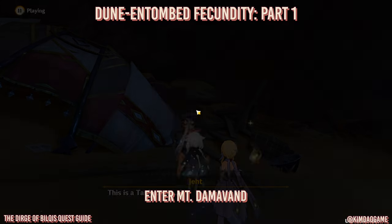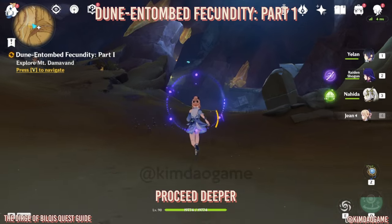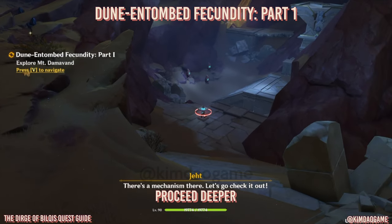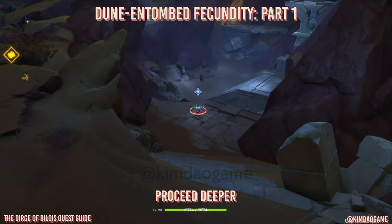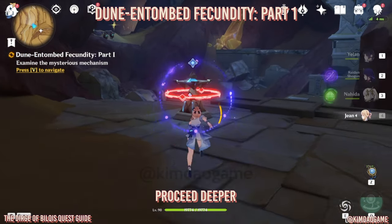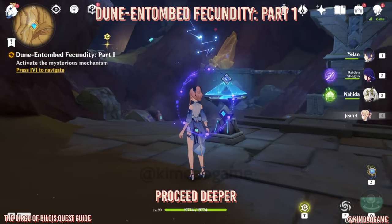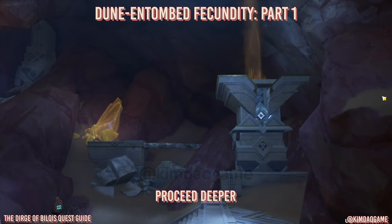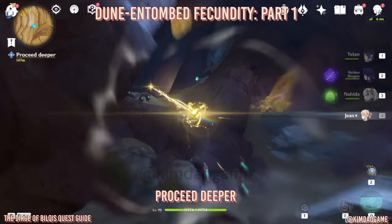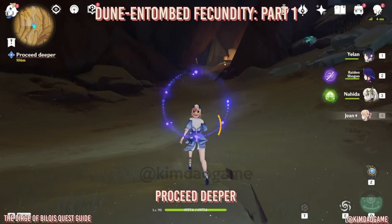You will get a bunch of dialogue which I'm going to skip. We are going to head to the mechanism just at the bottom — it is locked but once you get close to it, it will unlock so we can investigate it. I'm just going to start it and it will activate. Next we're just going to continue on and use the four leaf sigil so you can move faster.